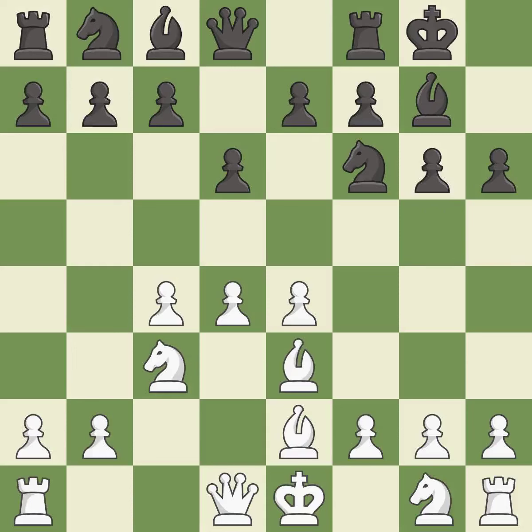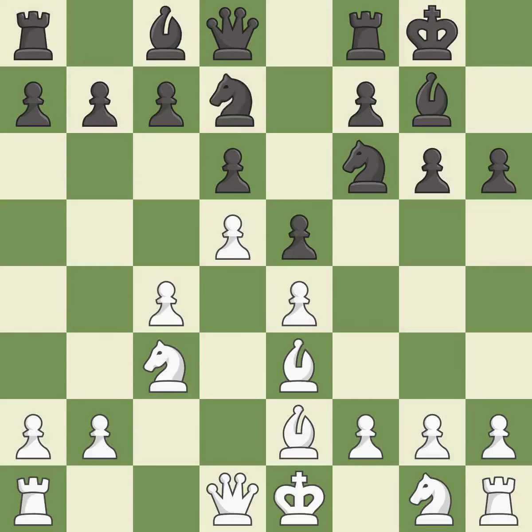Be3 retreats the attacked bishop to a central square where it supports the d4 pawn. e5 takes space in the center and attacks the d4 pawn. d5 gains space in the center and controls the squares c6 and e6. Nbd7 develops a knight and prepares a possible Nc5.